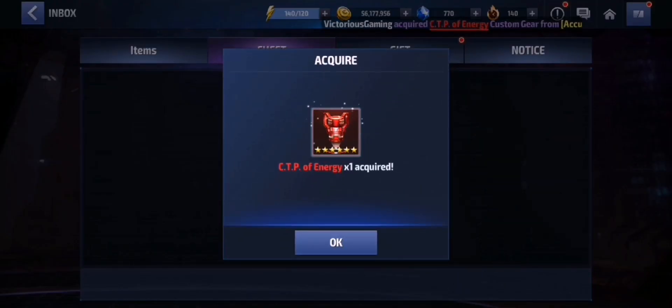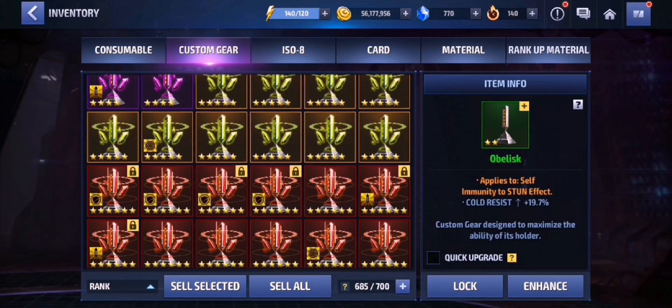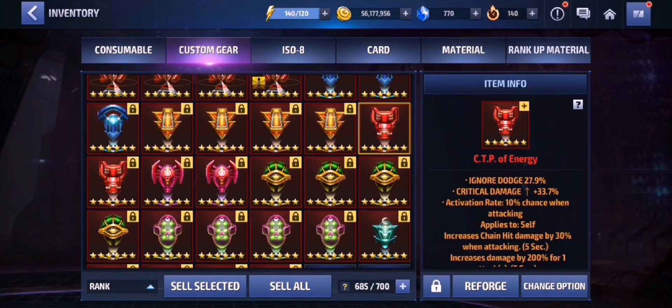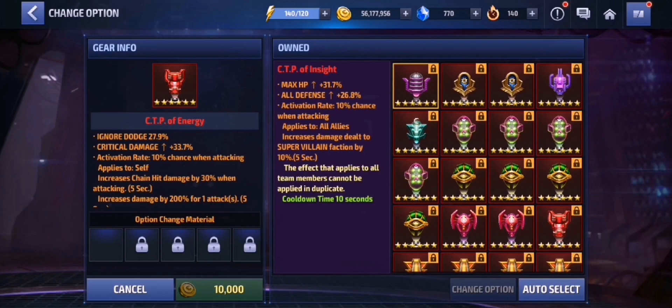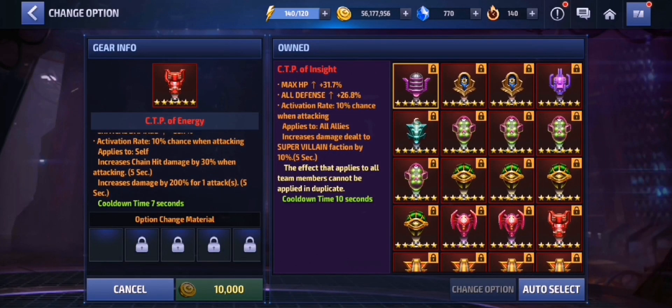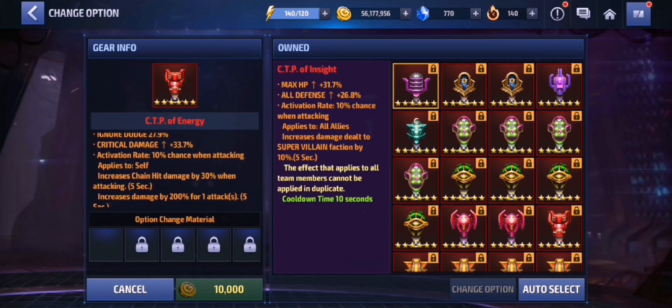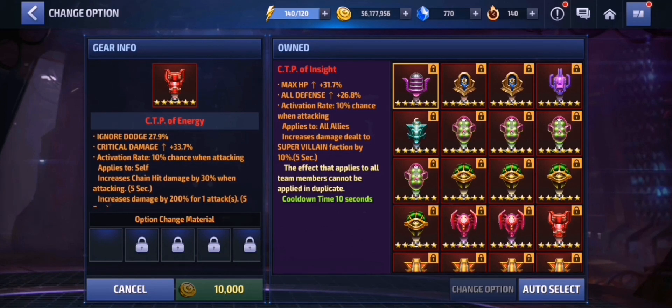A CTP of Energy, finally! This is crazy — this is exactly what we are looking for. CTP of Energy, not bad. Now let's take a look at the stats. Oh my god, this is perfect! 200% damage proc. Look at the stats, everything is maxed out. Although the Ignore Dodge is a bit lower, but still, this is just perfect. Free stuff, we can't complain.